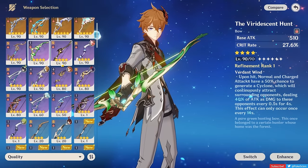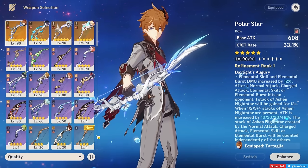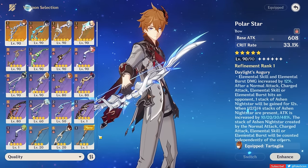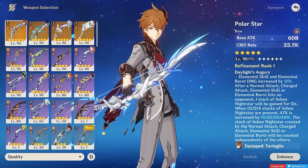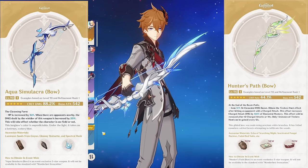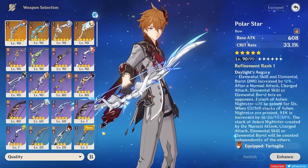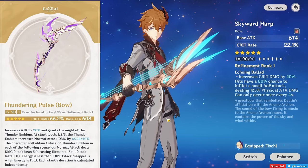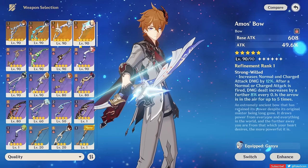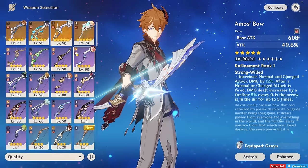Getting into 5-star weapons, the list really opens up with most of them being amazing on Childe. His overall best weapon is the Polar Star, giving a crit rate substat and an attack bonus after using a normal attack, charged attack, elemental skill, and burst. Since he wants to use all of those things anyway, the effect isn't hard to max out. Aqua Simulacra and Hunter's Path are both close second places due to their high crit stats and effects, with their only downside being low base attacks that can be made up for by teammates who can buff attack. Thundering Pulse and Skyward Harp are next at roughly the same level since they also give crit, just not with passives as beneficial as those mentioned earlier. Lastly, Amos Bow isn't better than those, but is still better than most 4-star options with the exception of Viridescent Hunt.